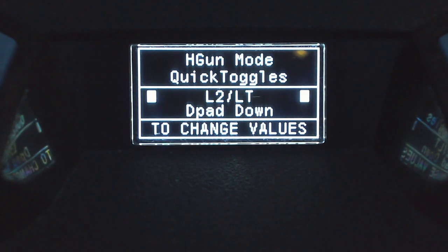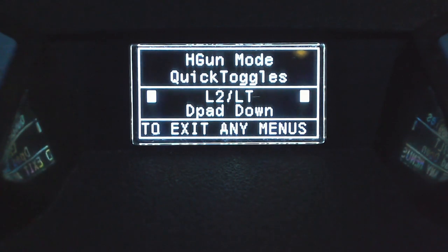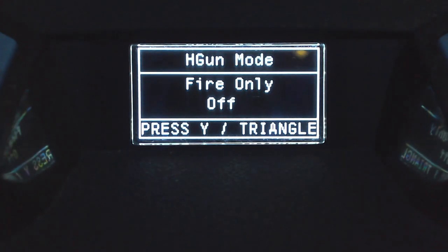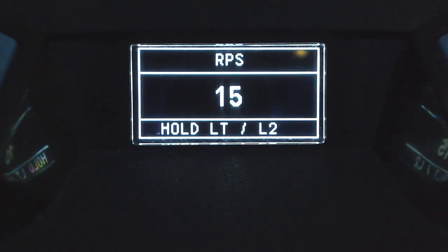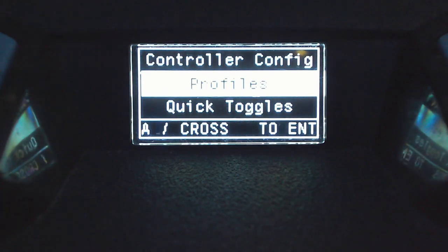Handgun mode is something I'm using just like rapid fire. In previous Tailor scripts you could have rapid fire on a quick toggle — you can't do that here, but you can achieve it with handgun mode. I've set L2/LT and D-pad down as my quick toggle for handgun mode. In the handgun settings, I keep fire only turned off. Press A or X to access the RPS (rounds per second), which controls the rapid fire speed. I have mine set to 15 — somewhere between 10 and 15 will work fine for most weapons.